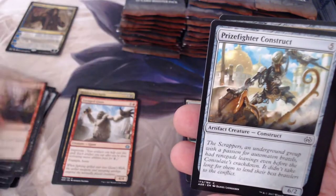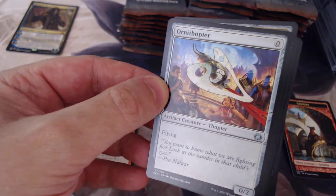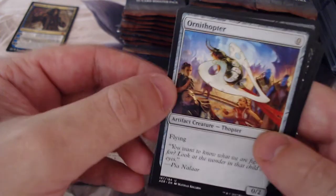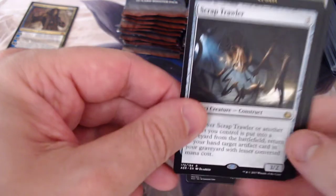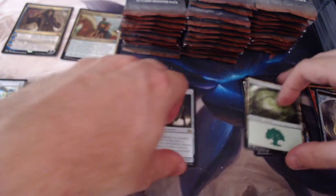Another Construct. A Thopter. This was one of my first cards I got — I forget what set it was, had to be 4th Edition or 3rd Edition. I think that's what turned me on to Thopters. I do have a historic Thopter deck. Hungry Flames. And a Scraptroller Construct. Our first Foil — Renegade Rallyer. I love the old foiling, it's just great.